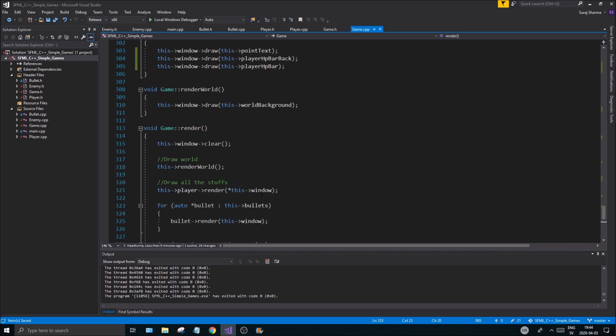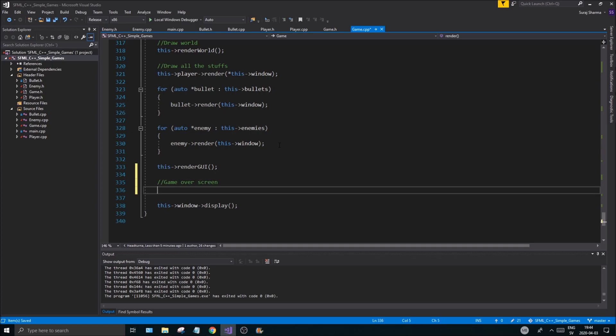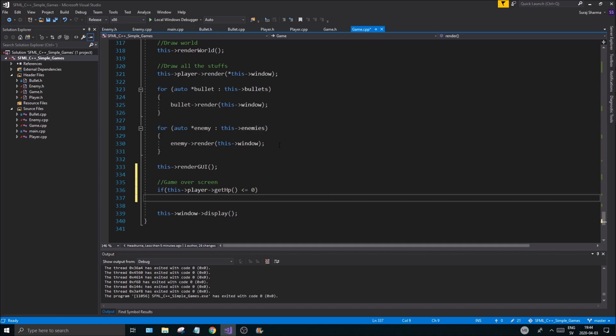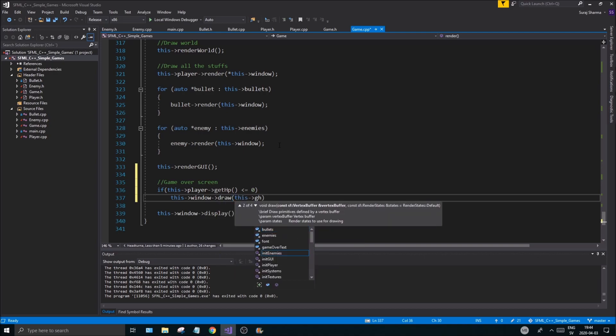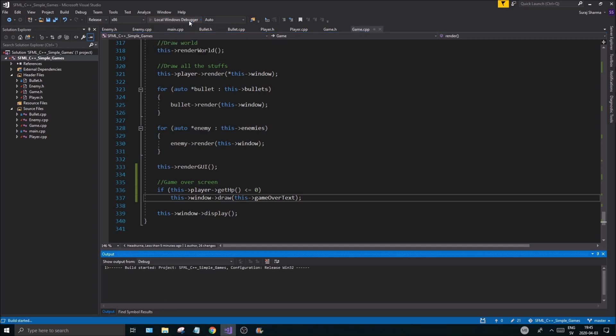Go down to render. We want to render the game over screen only when the player's life is zero. So: if player->getHp() is less than or equal to zero, call window.draw(gameOverText). If you want you can also add a background — like a darkened overlay — whenever the game is over.